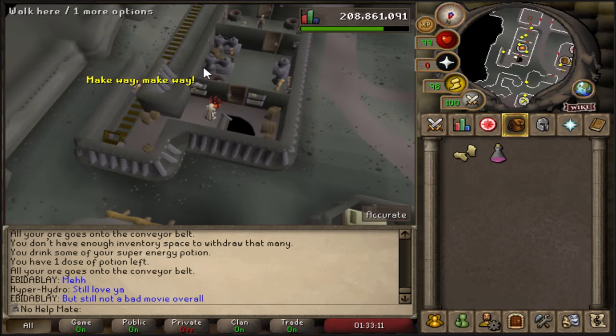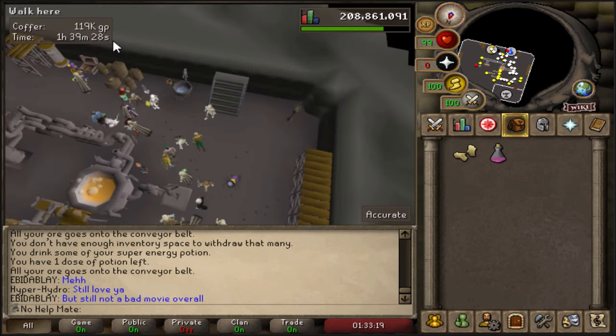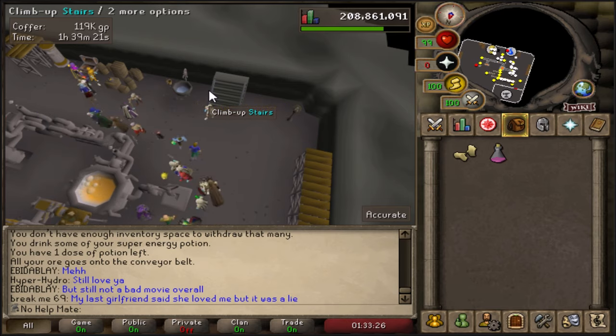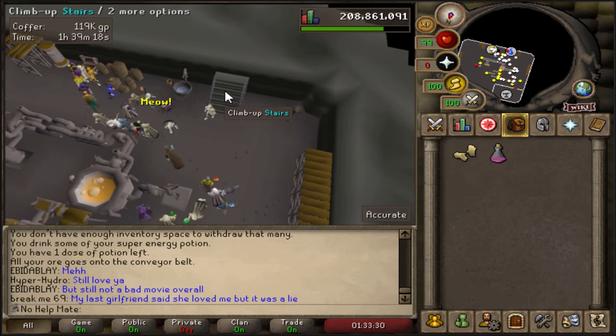If you go upstairs, your coffer money will not drain. I put 200k in the coffer at the start of the hour and now we're at 119k, so we only used about 81k in the hour — not too expensive. We did still lose money off the gold itself though.